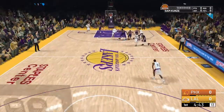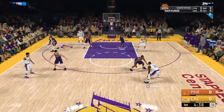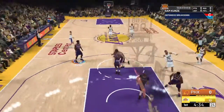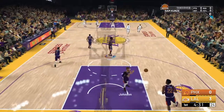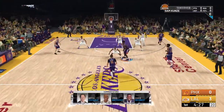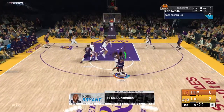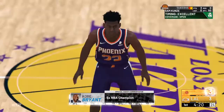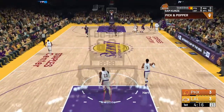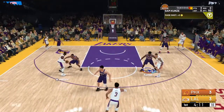A pure stretch forward — power forward, seven foot, lowest wingspan that you can have. The easiest way to score off these threes is to get a screen, get the ball out here, and it's green. That's the easiest way to score, and you just want to keep doing that.